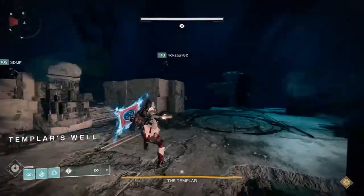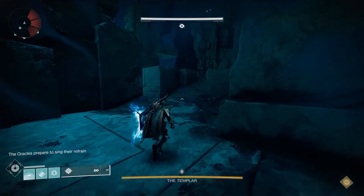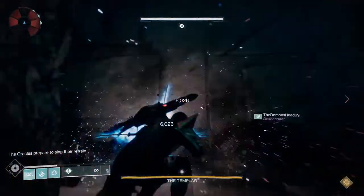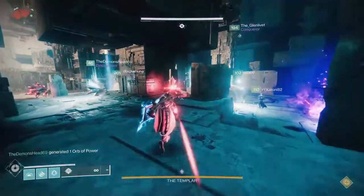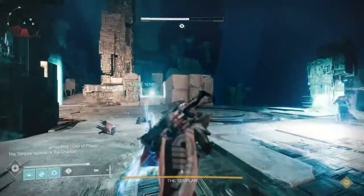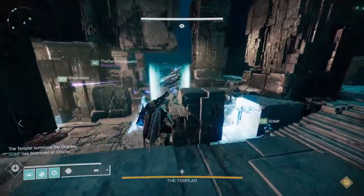That's basically the key: keep doing higher level activities to get to your powerful, then your hard cap, then work to get to your pinnacle cap. At that point, you'll have maxed out what you can in the season at 1330. Once you've finished that, you can also add to that through your seasonal artifact, which I'll go over next.